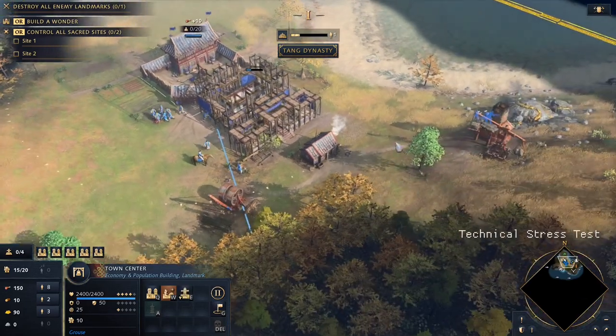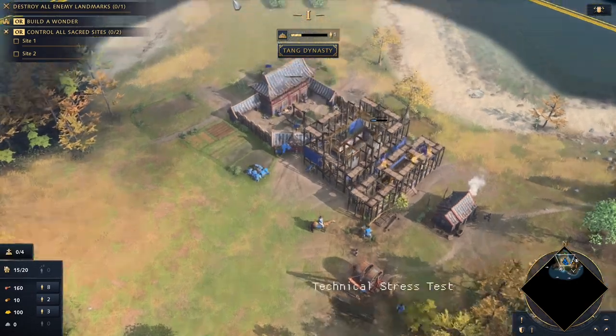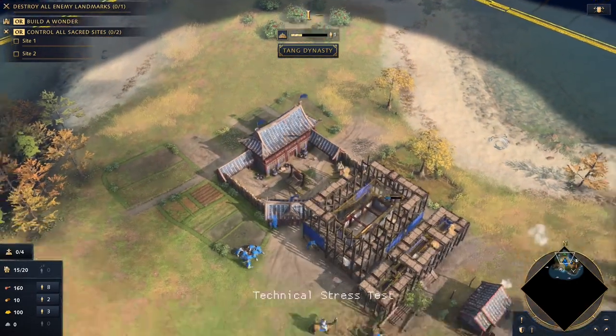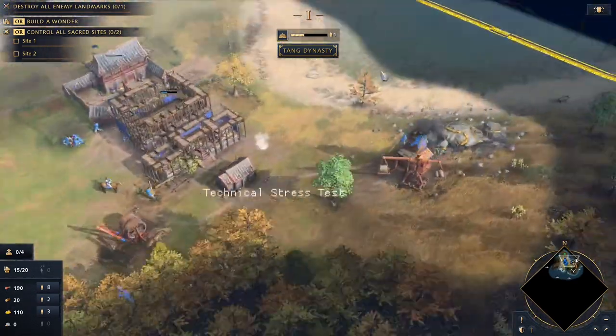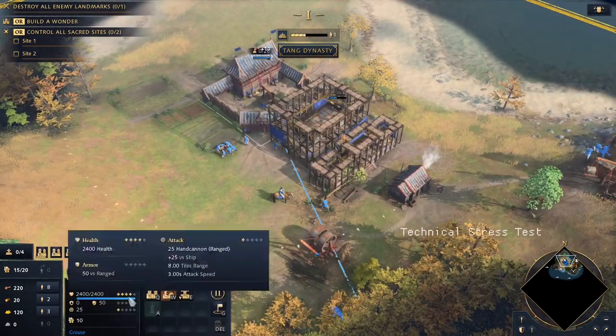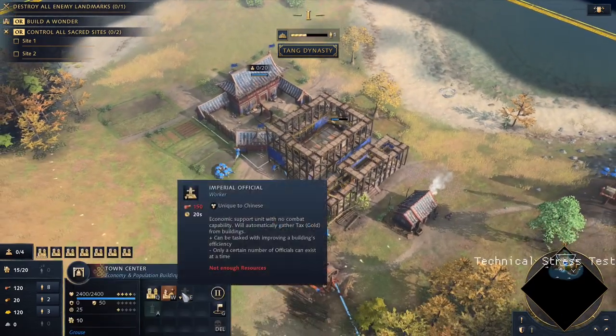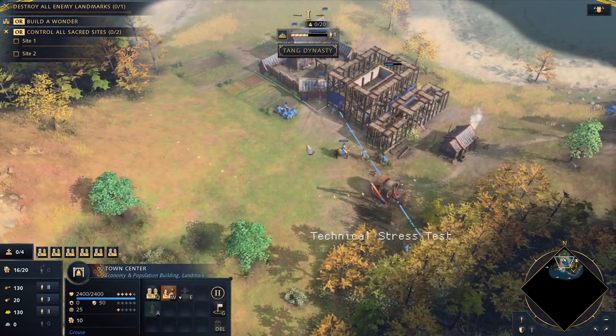We're gonna need a little bit more wood. We want one more house, a mill over here, and we need some docks. We're gonna get an Imperial Official in a bit as well — that sounds like a great way to make money.